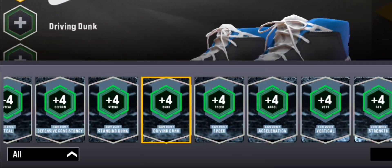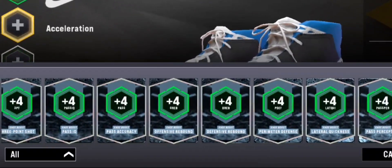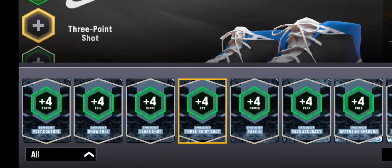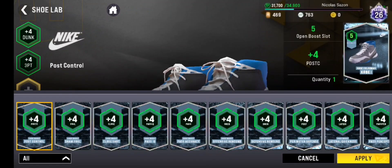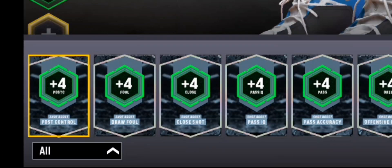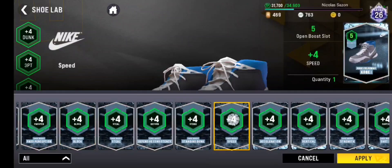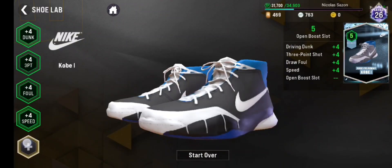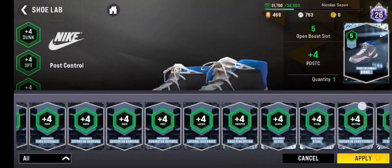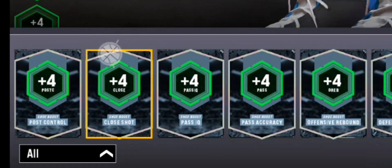On the first slot, let me add plus 4 driving dunk. For the second slot, let me add some 3-pointers. On the third one, let me get some plus 4 draw fouls so we can draw more fouls when driving to the basket. Next, we'll add plus 4 speed.